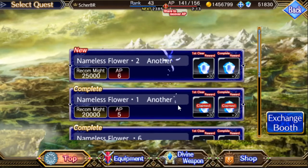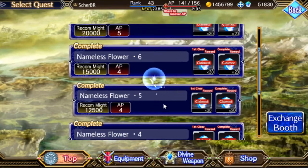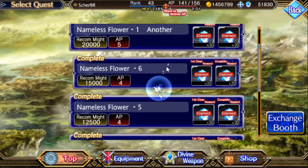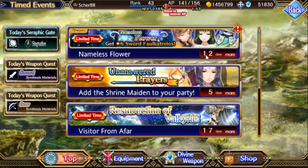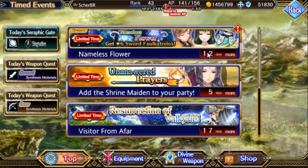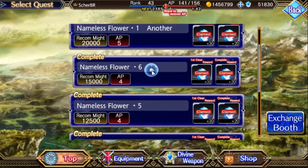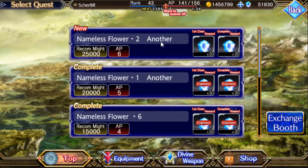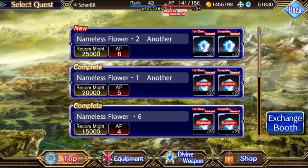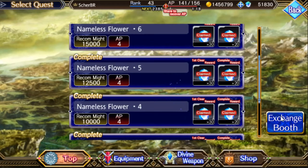People were getting very heated when this event got released because not many people can beat Nameless Flower two and up — but you don't need to. That's why I posted a text guide on Reddit explaining why you should be doing the Nameless Flower stage six. I keep doing that until I get stronger and try the other ones. Remember, this event runs for 20 days — that's a lot of time. You can spend 10 days farming and then the last few days trying to beat harder stages.